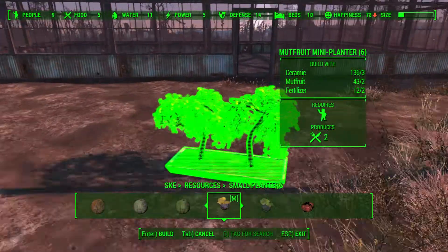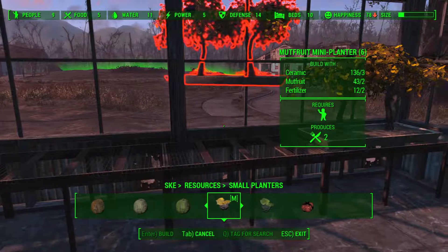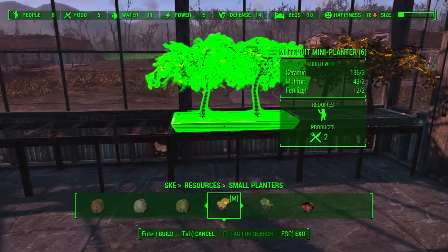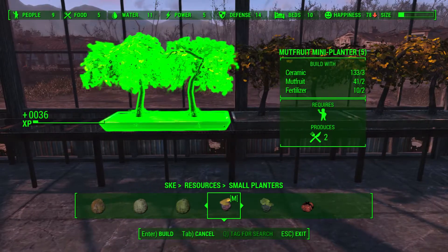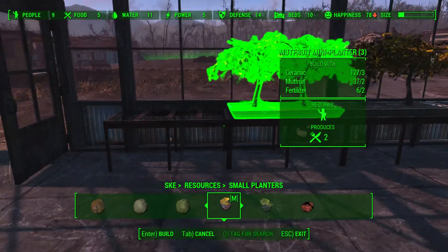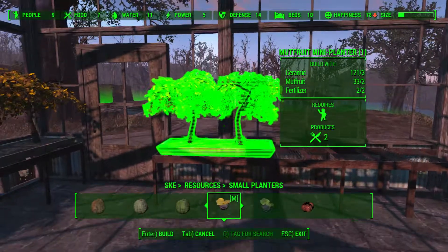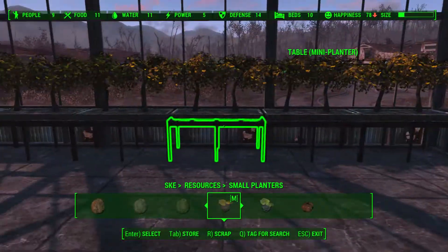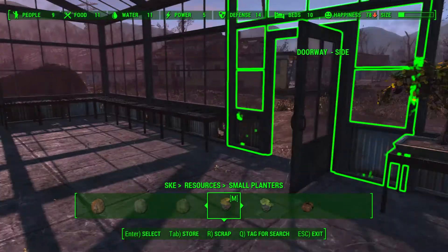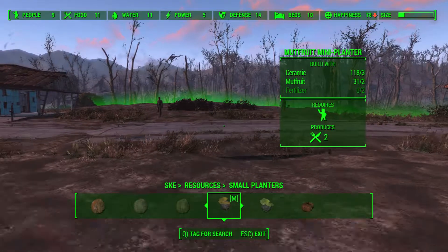Now let's get ourselves some small planters on these tables. I'll be adding more rows to the center of the greenhouse later, but for now... The game's a little twitchy right now — I'm not sure why, maybe it's just because of the way I'm building. That's 11 food being produced here now, and of course somebody's not working all of these yet, but that'll change shortly.